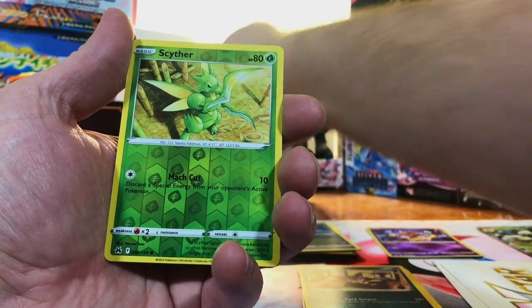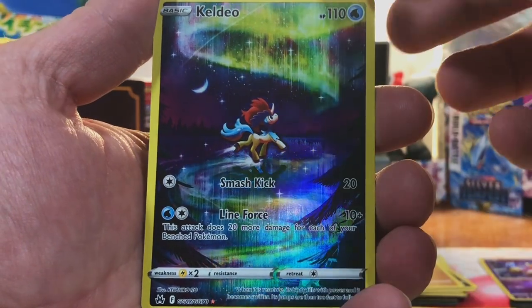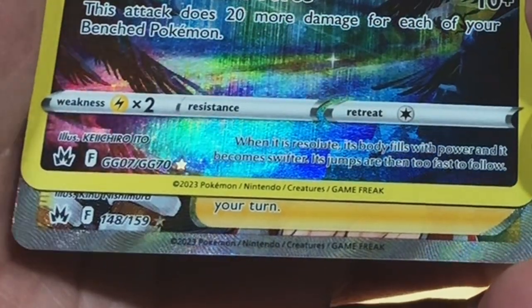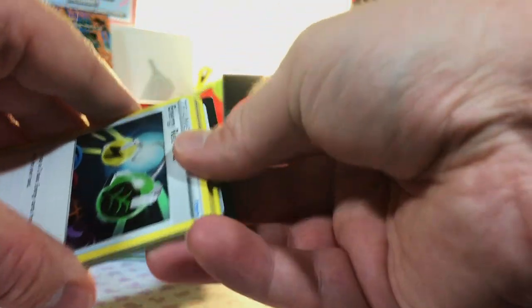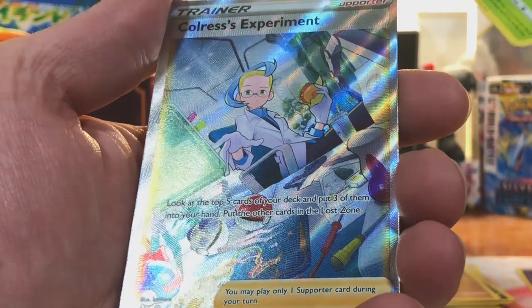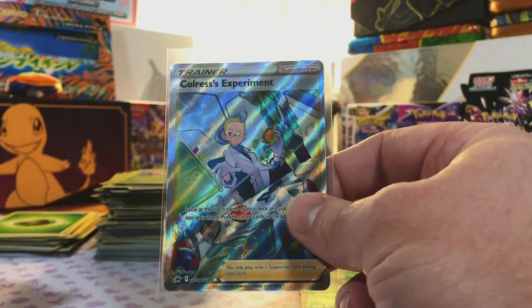Let's see if we can do better. We got a Scyther and nothing in a Lycanroc. We got a Calyrex Galarian Gallery card - I really love this artwork, that is beautiful. And we got a double hitter - a Froslass Full Art. Nice double hitter pack. Last pack of Crown Zenith - can we hit last pack magic? A Galarian Gallery Colress's Experiment. I have never pulled that card before - nice. And an Aurora non-holo. That is a good last pack magic pull. I'll take it.